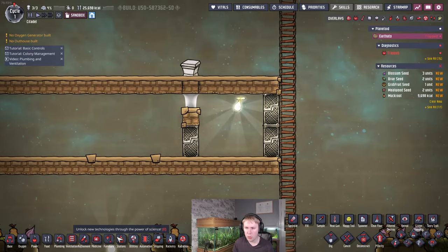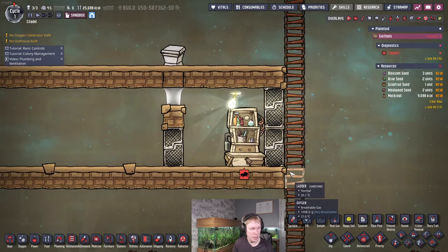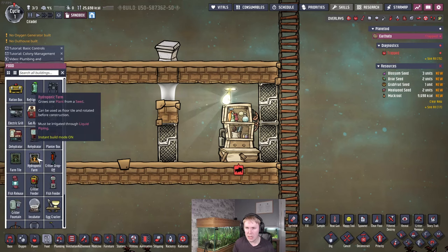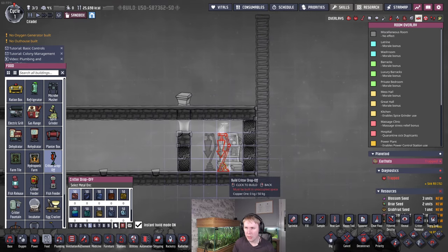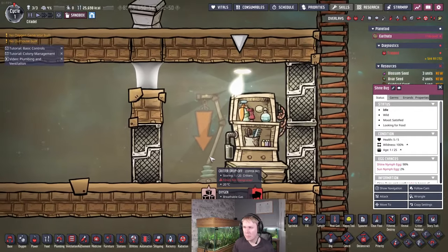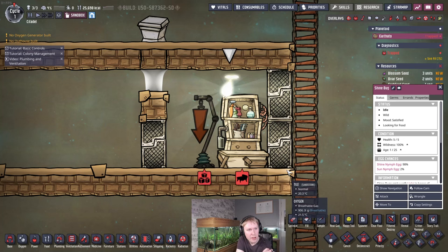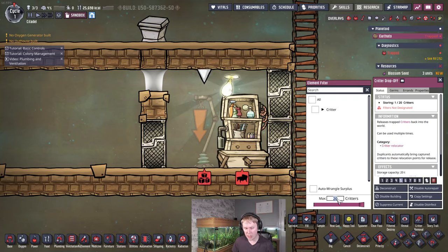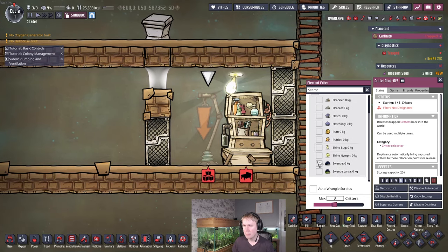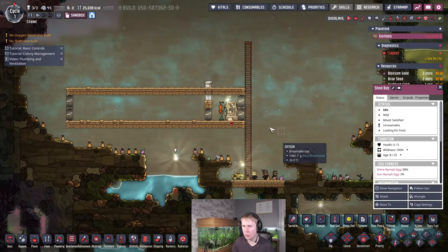Let's put the grooming station in and get this ranch laid out. Put the grooming station here — it doesn't matter what materials you use. You'll want to put a critter drop-off in here; this is how we're going to replace the breeders later. We're going to have some spare shine bugs and auto wrangle them as needed to refill this ranch. Set the drop-off to eight — each shine bug requires 12 tiles of space — and set it to priority nine. Any shine bugs you find on the map will just get wrangled and automatically put in here to start off your shine bug range.